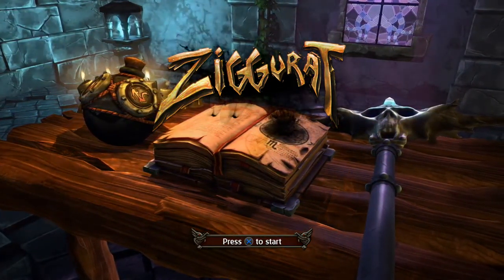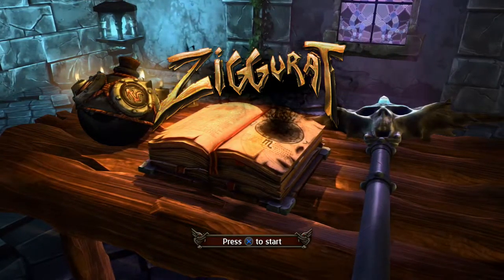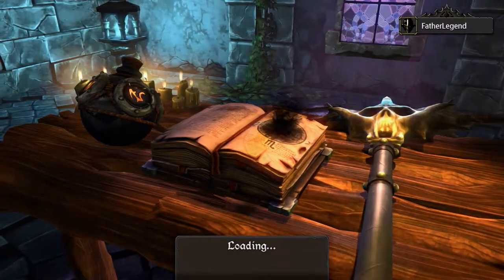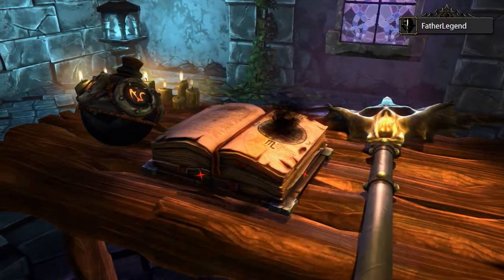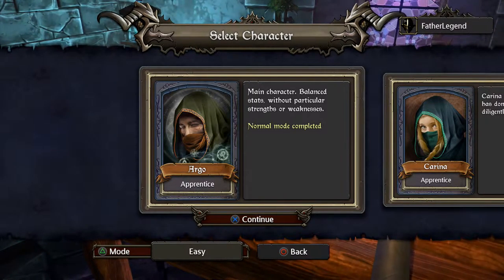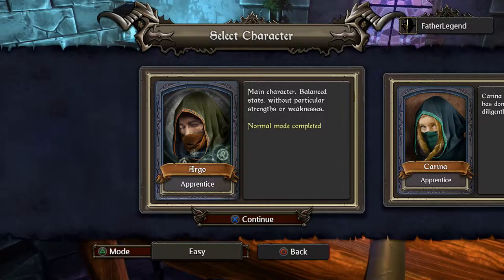Welcome to the Ziggurat. This is an independent game developed by Milkstone Studios. It's kind of roguelike, kind of procedurally generated. It's a really interesting combination of a very pleasant evocation of the 90s FPS era and sort of more modern roguelike trends that we've been seeing lately.